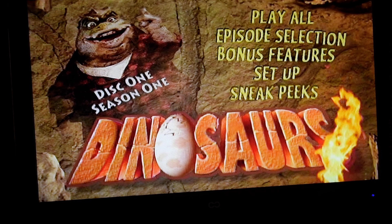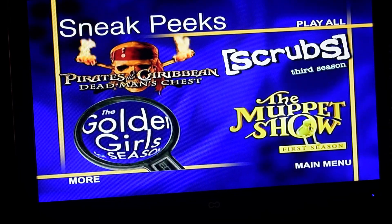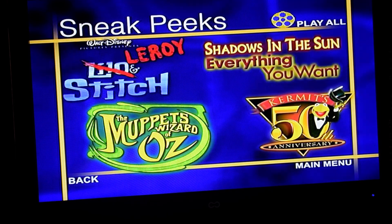Finally we have Sneak Peeks. For Sneak Peeks, we have Pirates of the Caribbean: Dead Man's Chest, Scrubs: The Complete Third Season, The Golden Girls: The Complete Fifth Season, The Muppet Show: The Complete First Season, then we got Leroy and Stitch, Shadows of the Sun and Everything You Want, The Muppets' Wizard of Oz, and Kermit's 50th Anniversary.